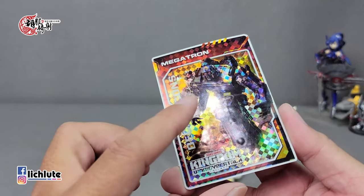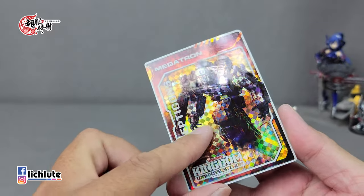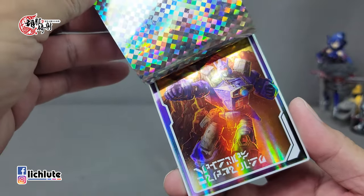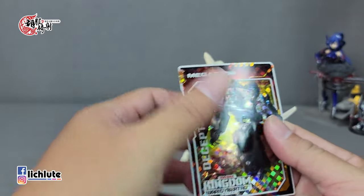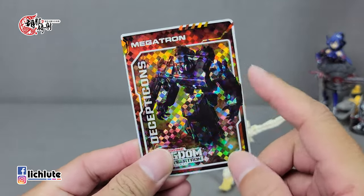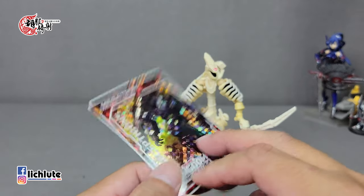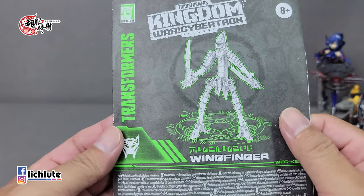以这个价格买到的话，突然觉得它非常的好玩。在分享玩具之前，我们看一下这一次里头的卡片，我拿到了是Megatron。王国系列里头的人物卡，金蝶是好像可以窥探过去未来的。这个Megatron的未来是什么呢？应该有人已经猜到了，它的未来会变成Galvatron，就是格尾龙或者叫金蝶天，所以其实人物的过去和未来是隐藏在卡片里头，也是一个金蝶的梗。